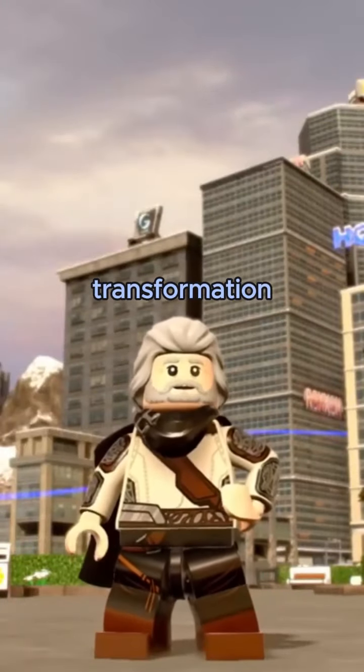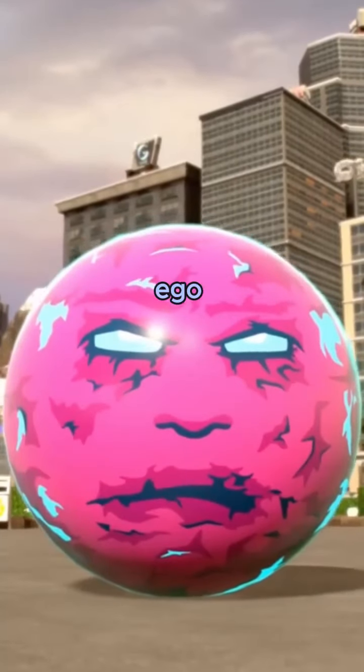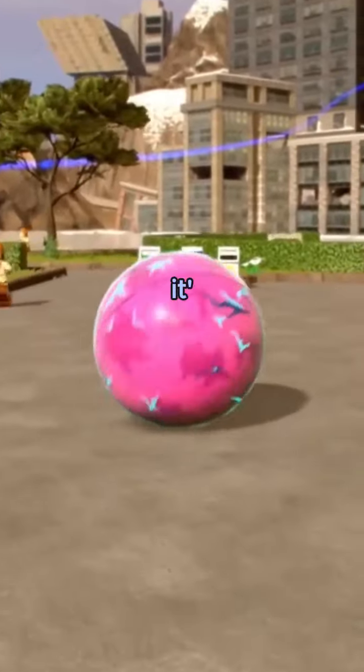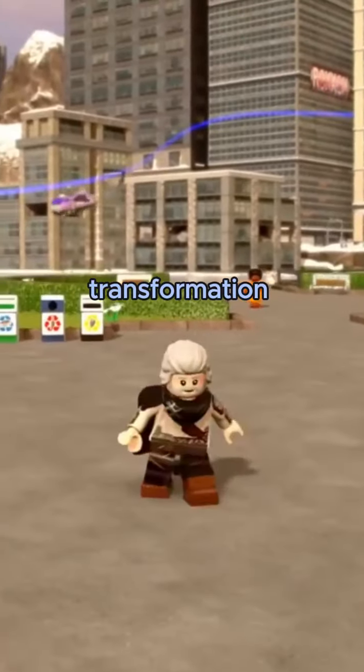This is certainly the most unique transformation in LEGO Marvel Super Heroes 2: Ego the Planet. Star-Lord's father actually transforms into a kind of planet in the game. It's not very good to play with him, but the transformation is very good.